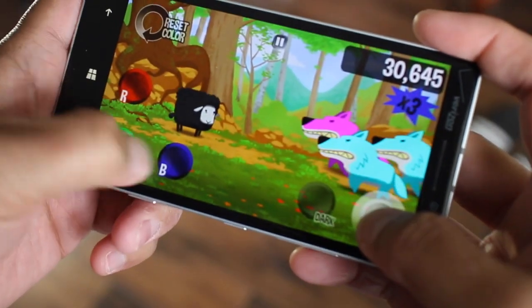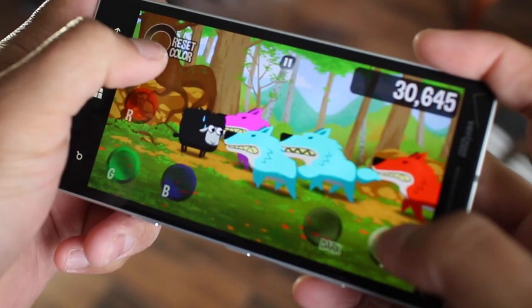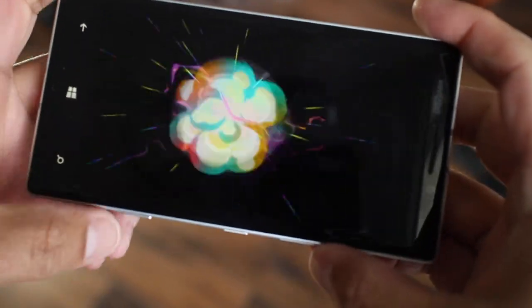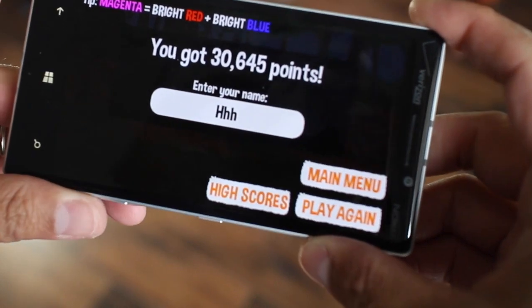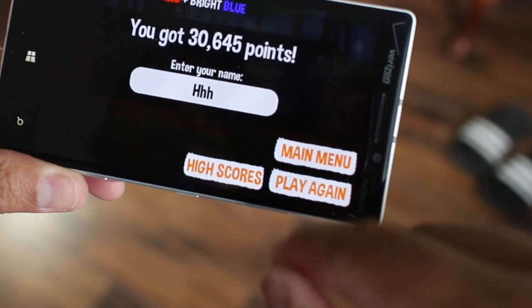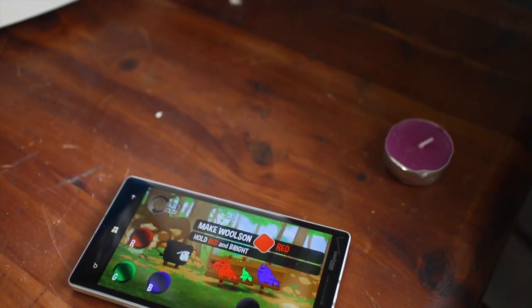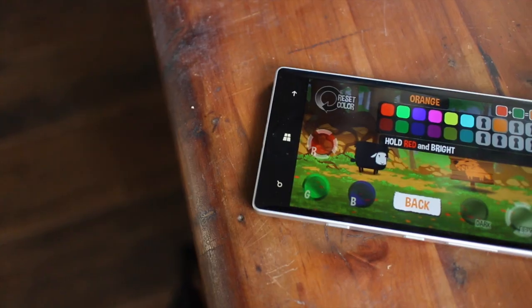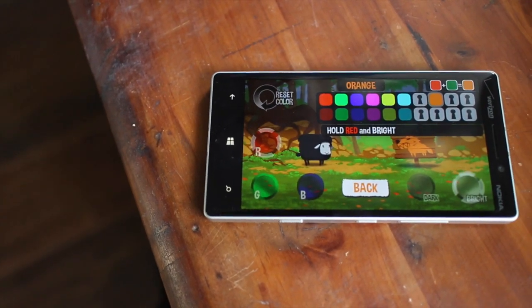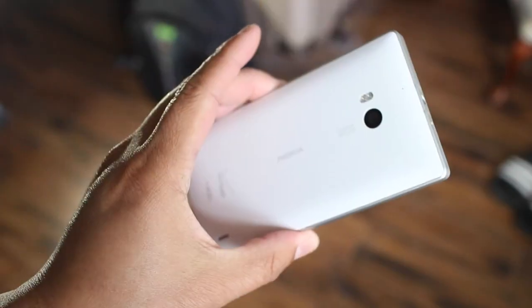So this game is 99 cents at the Windows Phone Store and it only requires one wolf to touch you in order for you to die. That's thirty thousand six hundred forty-five points. When you click play again you actually have to start all over again. That's Color Sheep for Windows Phone Store. If you have any questions let us know in the comments section below. I'm Mark for WP Central, thanks for watching.